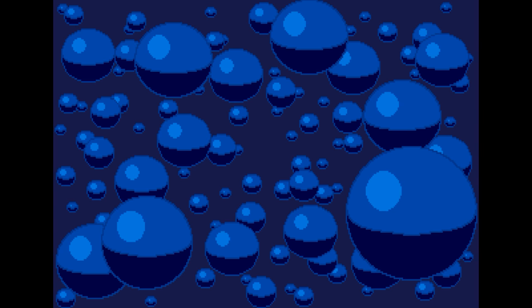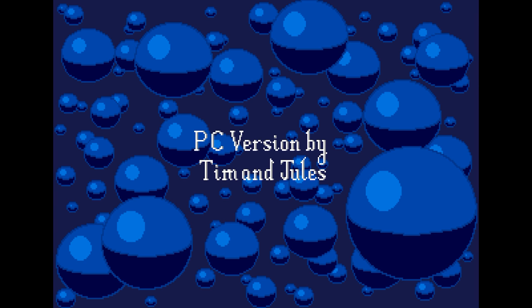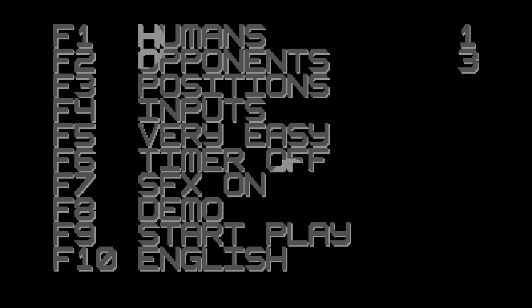The Ball Game begins with a bunch of blue balls — har-har — and a pretty radical AdLib intro tune. And you gotta love these credits: who did the graphics? Steve. Who did the music? Oh, that was Mike. Who did the PC version? Oh, that was Tim and Jules, you know them. After that charmingly amiable introduction, you're dropped into a rather dark and stark menu with an assortment of function key options.